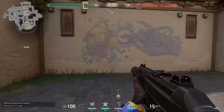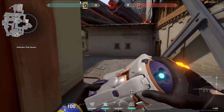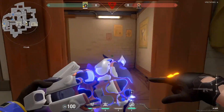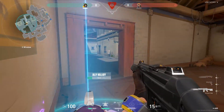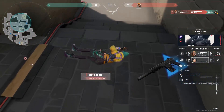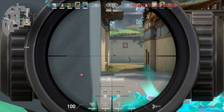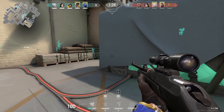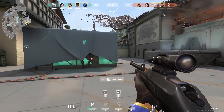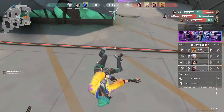Now let's talk about why the triple sentinel team comp will be the meta. This is a super strong team comp because if you're able to win every single defensive round, you're going to win at least 10 rounds. Excluding both pistol rounds at the start, you could go into the half 10 to 2. Even if you start on attack and go 2 to 10, you'll be fine because you can just win the next 10 rounds. The main focus should be your defensive holds.